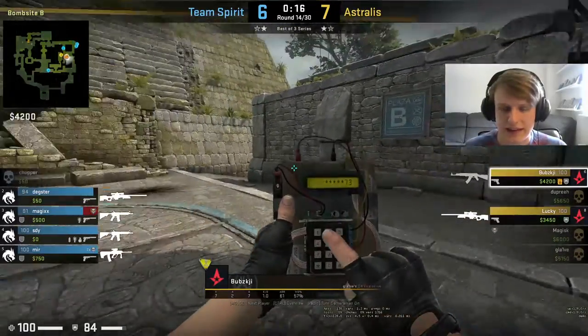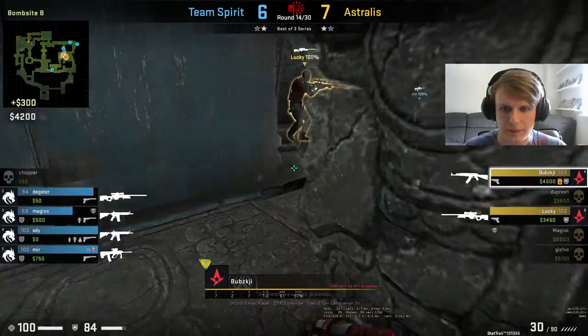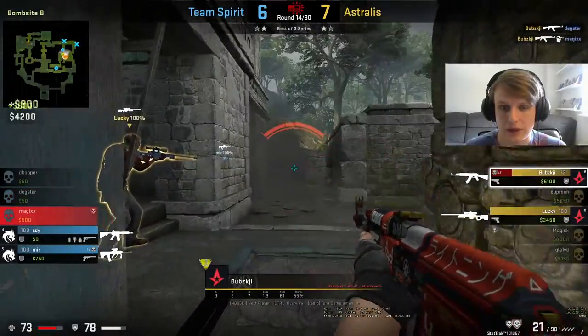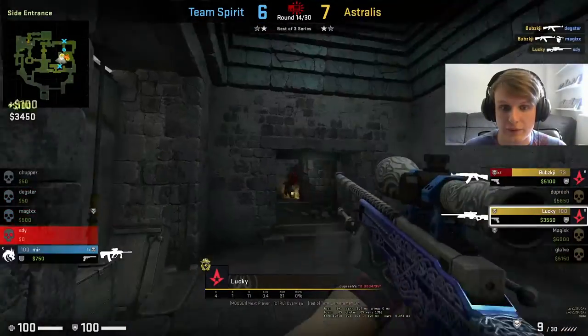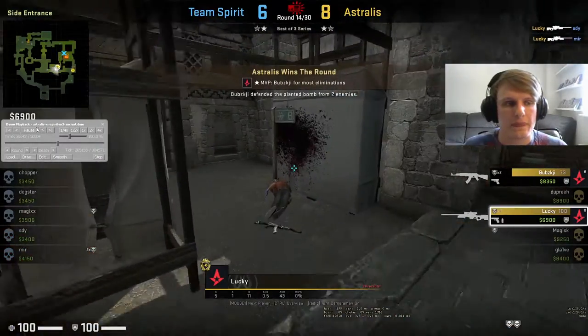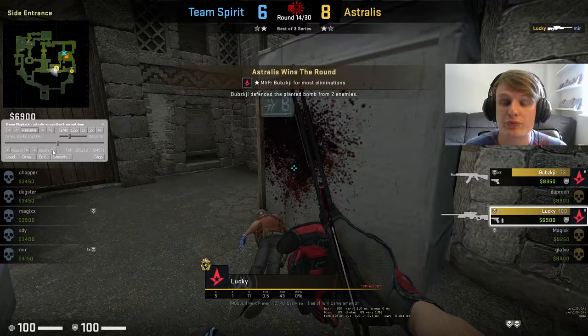Astralis get the bomb down — and what follows is a pretty quick series of three mistakes by Team Spirit. We'll go through that a little more slowly and pinpoint what the three mistakes I think Spirit made were at each point that they made them.